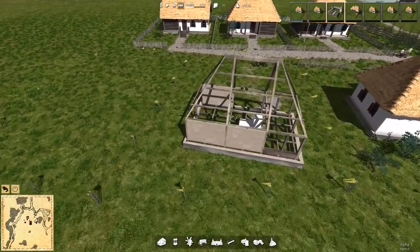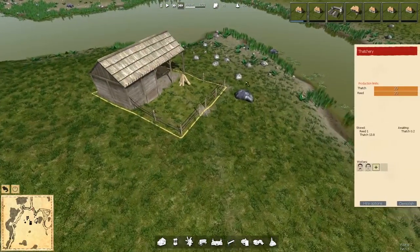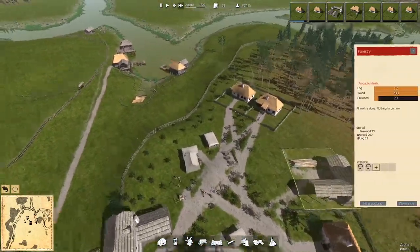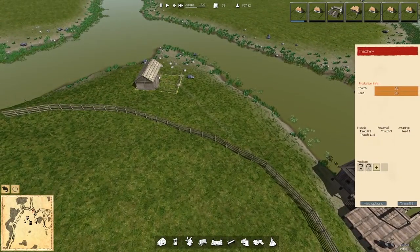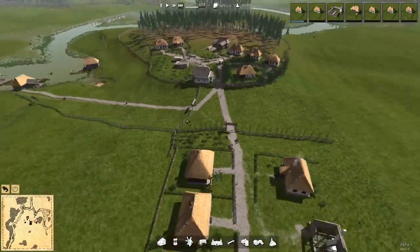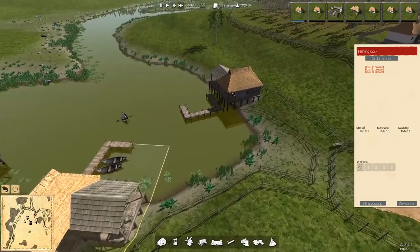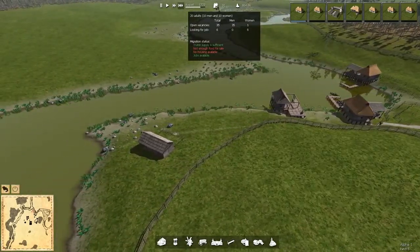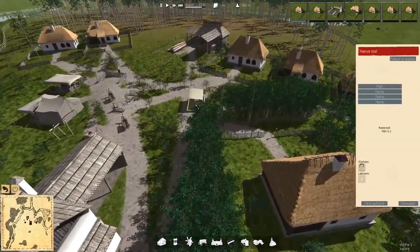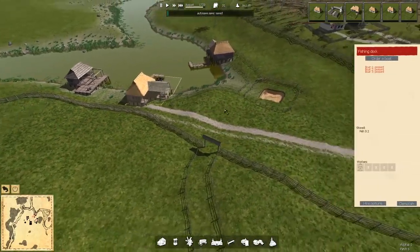Another home construction is almost complete — just needs a little more clay delivered and then thatch. Money is coming in, we're making some good cash. We've got 13 thatch stored between those two sites. But we have two workers on fishing boats and nobody's actually working on the fishing boats — and that's at a 200% wage. There's a very severe problem with people delivering fish — a shortage of fish is going to irritate a lot of the people who live here.